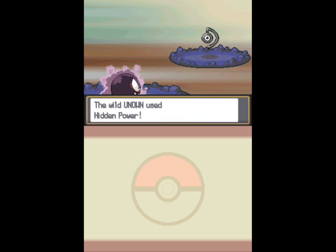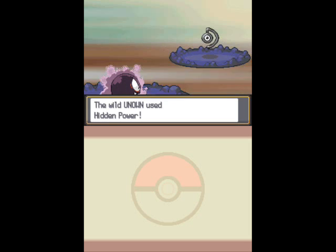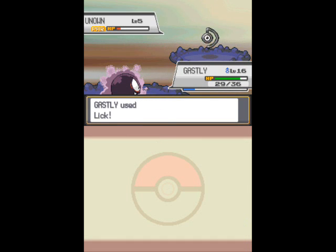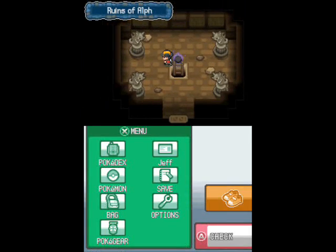Another thing about Hidden Power that I failed to mention is that not only does it have 16 different potential types, but its power can be anywhere between 30 and 70. 30 I can take that easily at that point of the game, but 70 at this point of the game is actually pretty high, so you don't see it that often.